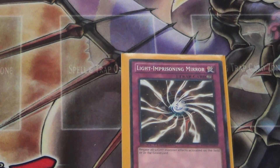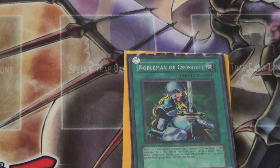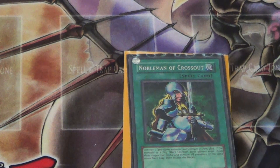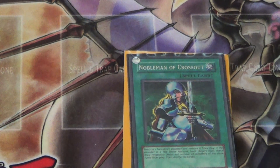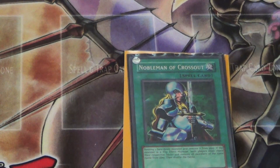Number 9: Nobleman of Crossout. There's a lot of decks running Raiko right now, and Geargia — that set Geargia Armor — and a lot of decks that just set a monster and end. What does it do? It banishes a face-down monster, and if it's a flip effect monster, all copies are banished.